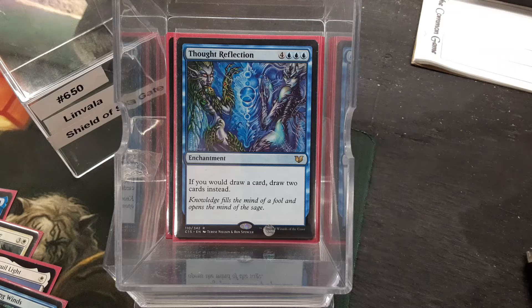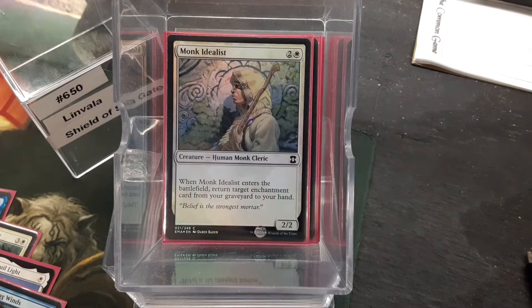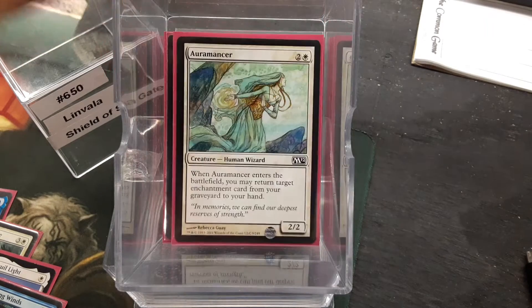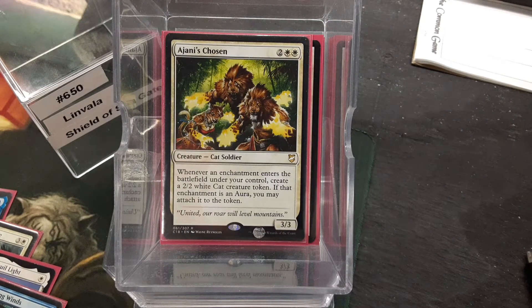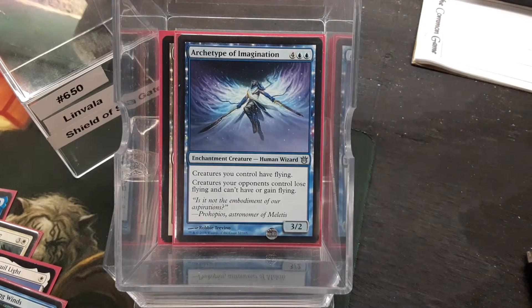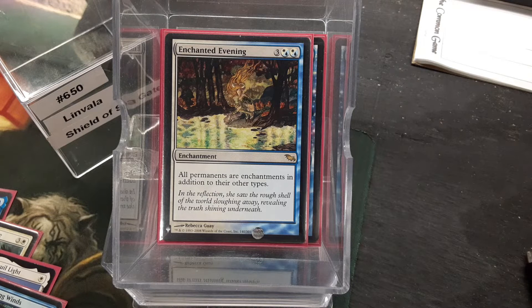For card draw, I've got Thought Reflection — ultimately this is a big 7/7 beater that doubles your card draw. Now I only have six creatures in the deck. Mesa Enchantress is one. Monk Idealist to get an enchantment back. Aura Mancer to get an enchantment back. Ajani's Chosen has the Constellation ability. And then we have the two Archetypes — of Courage and of Imagination — so they are actually enchantments that will trigger your enchantment stuff. And even though they are not enchantments, we can make everything an enchantment with Enchanted Evening.